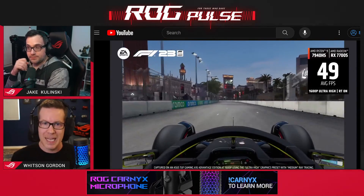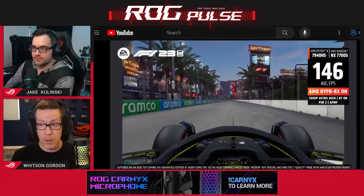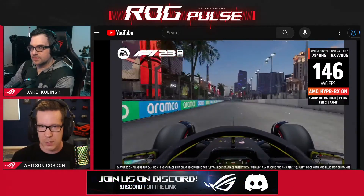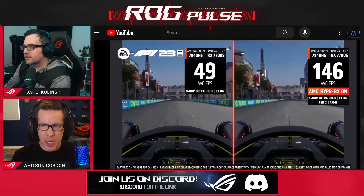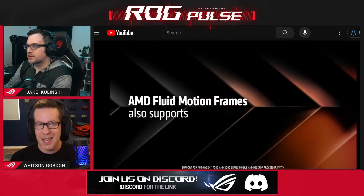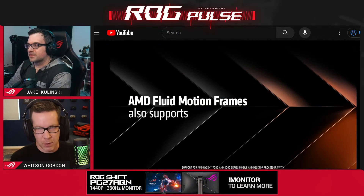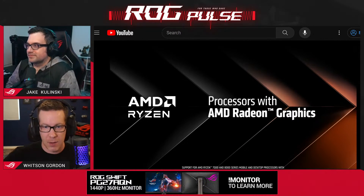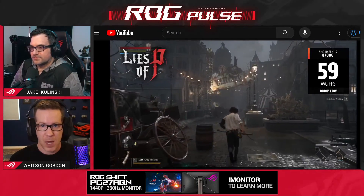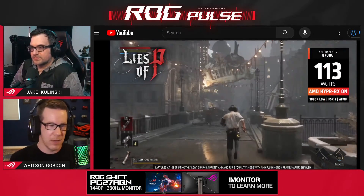So the short version is: if your game supports FSR 3, you'll want to use that — it'll be the better experience. If your game doesn't support FSR 3 and you want that extra smoothness, try turning on AFMF. We're going to show you how to do that today.